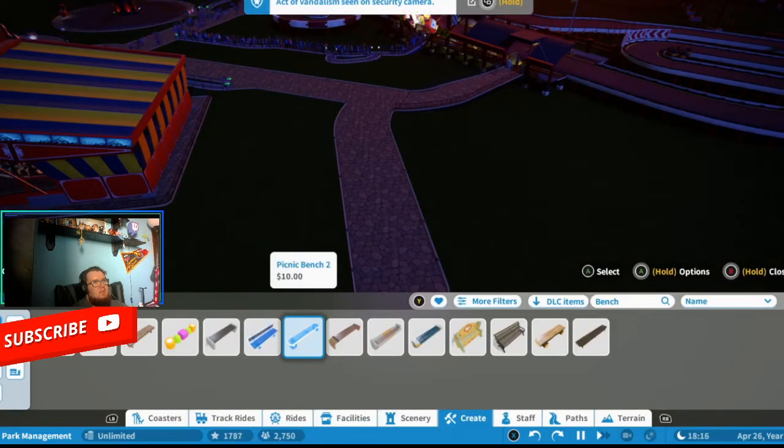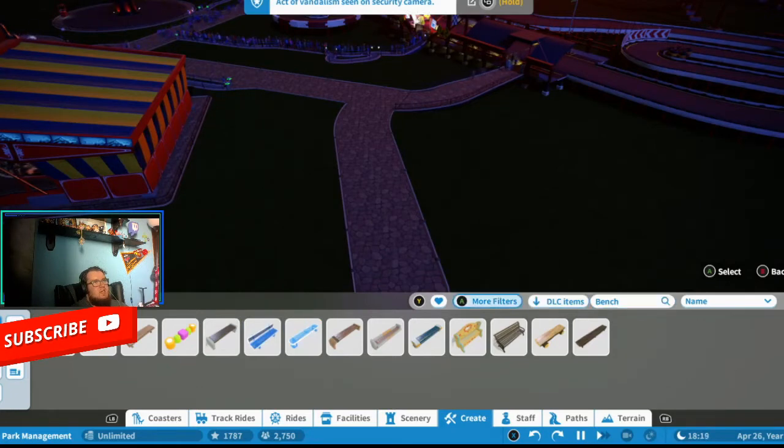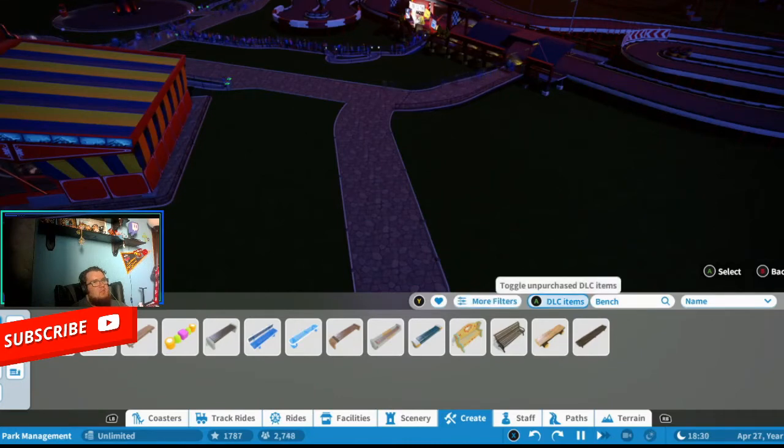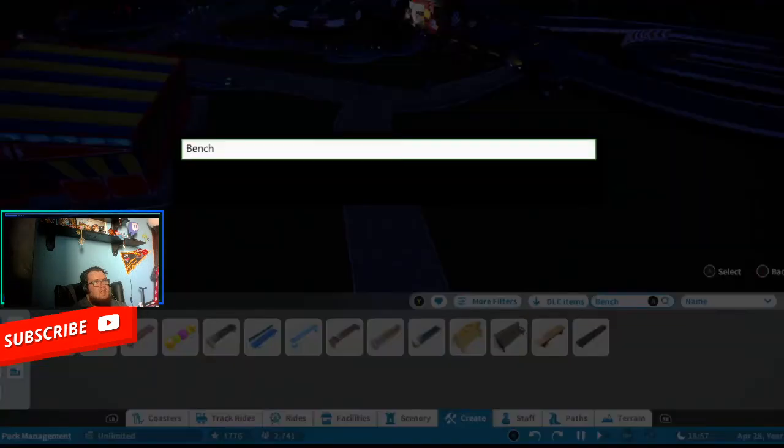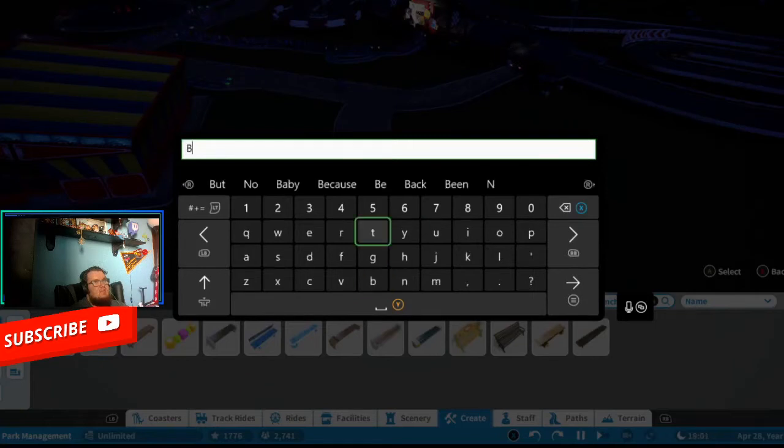Now let's get into the bins. If you can't find the bins in the recommended area, go to the search bar again — press Y on Xbox or the equivalent on PS4 or PC — and type 'bin'. Don't add an S at the end because that can cause confusion. Just type 'bin' and search it.